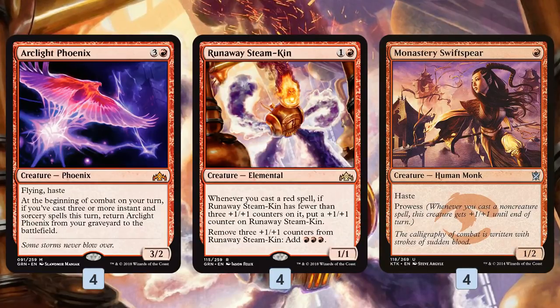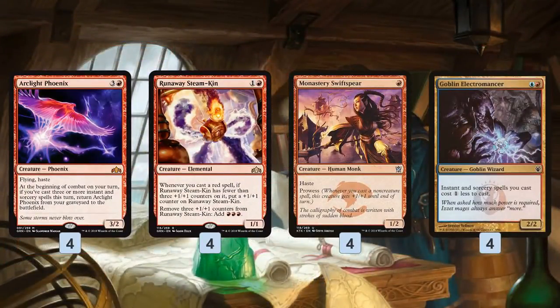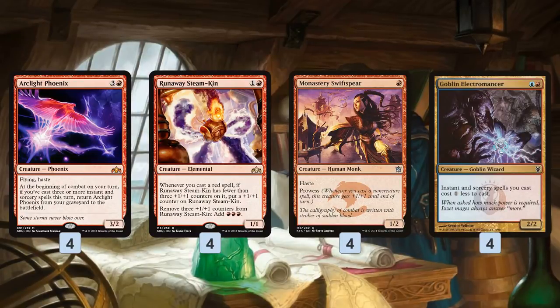Monastery Swiftspear has literal prowess, so as we're casting our spells to get back Arclight Phoenix, we're also growing Swiftspear into a 2/3, then a 3/4, then a 4/5 — hitting for a ton of damage out of the 1-drop slot. Our last creature is Goblin Electromancer, more of a support piece: it makes all of our instants and sorceries cheaper, which is really nice when we want to cast a ton of them in the same turn to pump Swiftspear, grow Steamkin, and get back our Arclight Phoenixes.